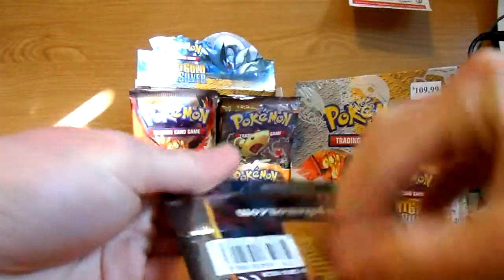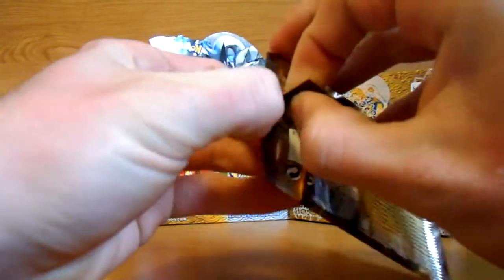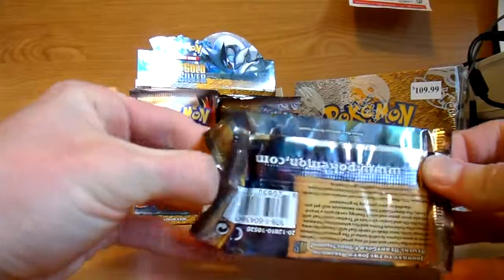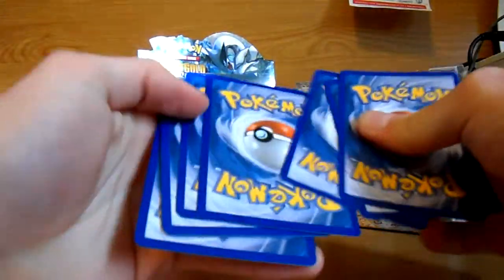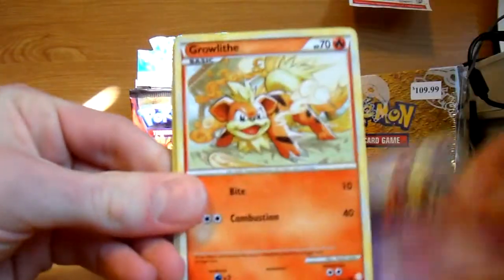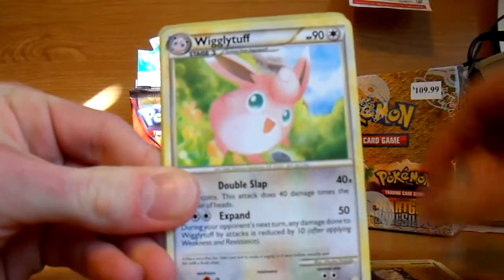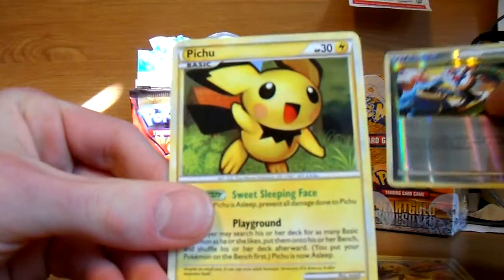Those are the water rares in here. And Froze. I haven't opened a booster box in quite a long time — the last time was the Platinum Bass Set, which was off camera, that was before I got into videotaping them. Jinx, Growlithe, Lightning Energy, Cyndaquil, Chikorita, Pokegear, Wigglytuff, Bayleaf, Reverse is a Pokemon Reversal, and Pichu is the rare.